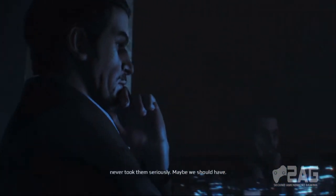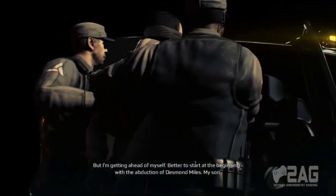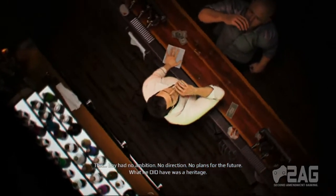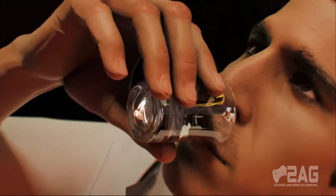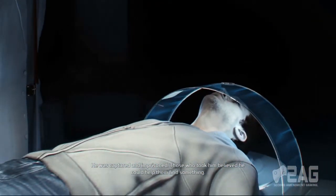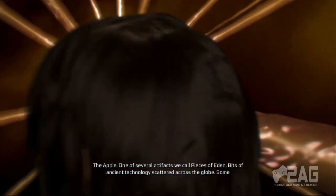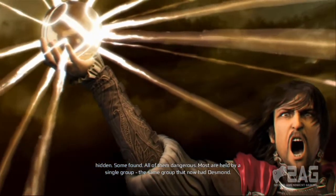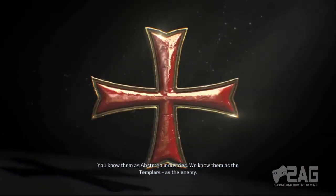Maybe we should have, but I'm getting ahead of myself. Better to start at the beginning — with the abduction of Desmond Miles, my son. This boy had no ambition, no direction, no plans for the future. What he did have was a heritage, one he chose to deny. It nearly cost him his life. He was captured and imprisoned. Those who took him believed he could help them find something — the Apple, one of several artifacts we call Pieces of Eden: bits of ancient technology scattered across the globe. Some hidden, some found, all of them dangerous. Most are held by a single group — the same group that now had Desmond. You know them as Abstergo Industries. We know them as the Templars, as the enemy.